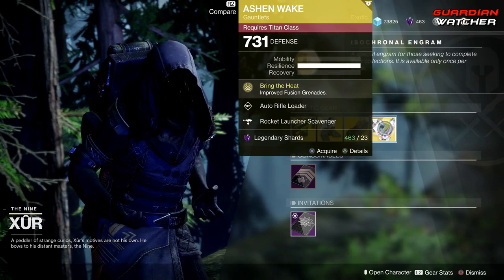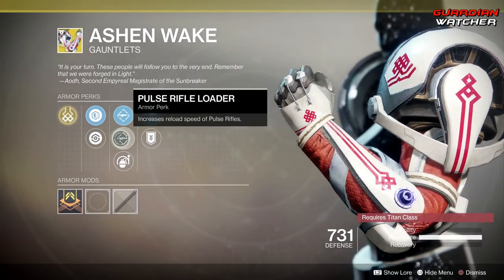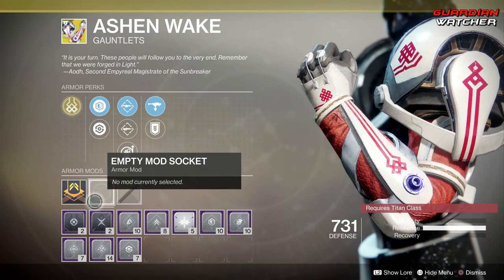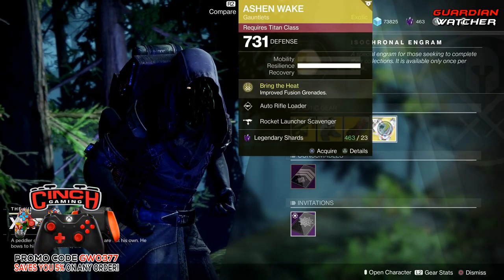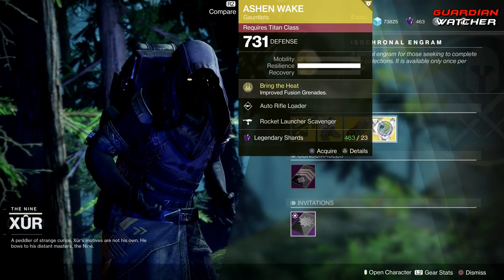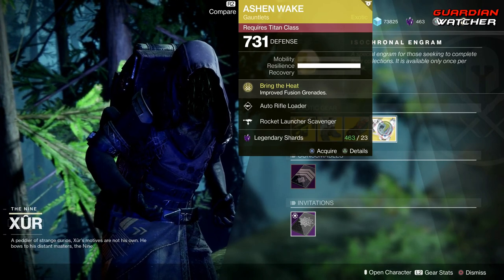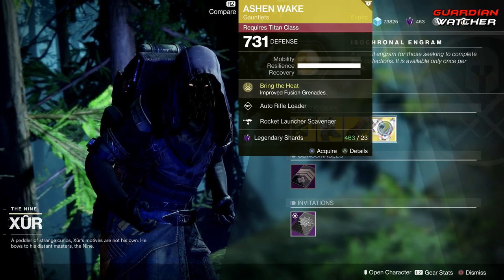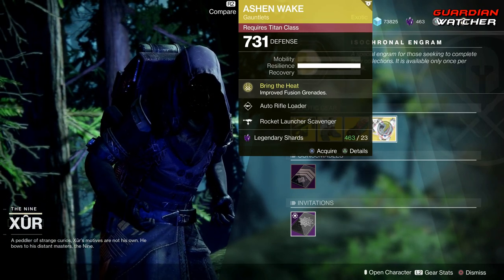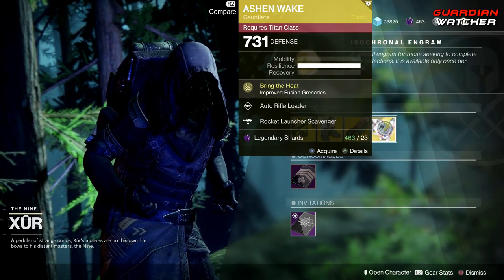Next, we have the Ashen Wake for the Titan. The intrinsic perk on this is Bring the Heat, which gives you improved Fusion Grenades. Then we have Auto Rifle Loader, Pulse Rifle Loader, Impact Induction, Rocket Launcher Scavenger, as well as Special Ammo Finder. This does not have an ornament. I'm not a fan of Fusion Grenades in Destiny 2 — I was more of a fan in Destiny 1 because they actually worked and killed somebody when you stuck them. Unfortunately they don't do that anymore. Fusion Grenades are probably better in PvE than PvP, unless you're trying to finish someone off. I'm going to give this a tier 2.5 in PvP but a tier 2 in PvE. Unless you're finishing someone off or you throw the grenade and then start hitting them with your weapons, I really wouldn't get this.